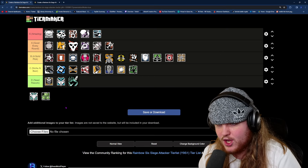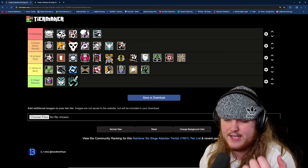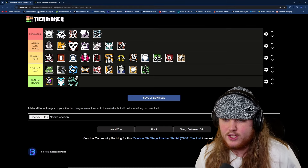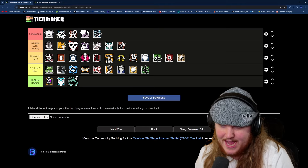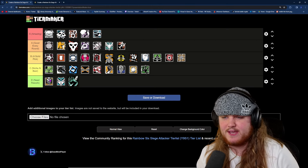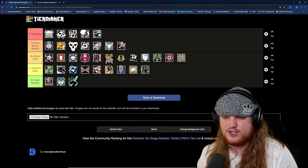For the final operator of the video, we have Zofia, and Zofia belongs in A tier — slightly above Ash. Zofia's gadget is basically just Ash's but better, because she has two additional stuns on top of having two impact grenades. So she gets two pieces of stun on top of two pieces of soft destruction, compared to Ash who only has two pieces of soft destruction. They have the same secondary gadgets and comparable guns. The only major difference is Ash is a three speed and Zofia is a three armor, but that's not significant enough to shift them very far apart on the tier list. Zofia is basically just Ash, but slightly better.